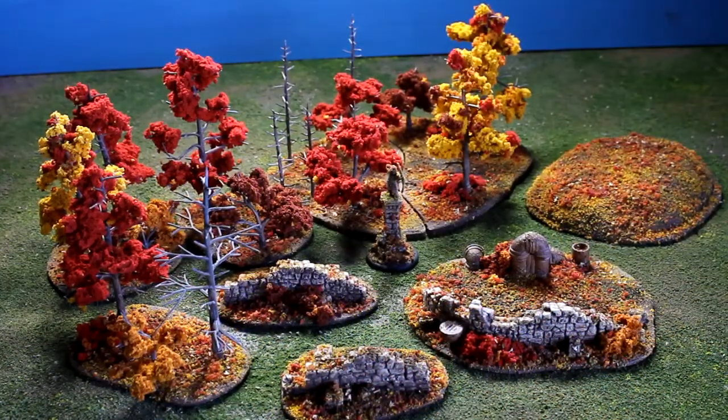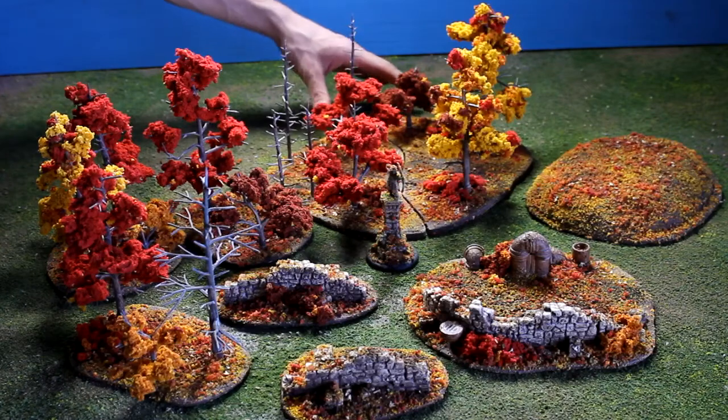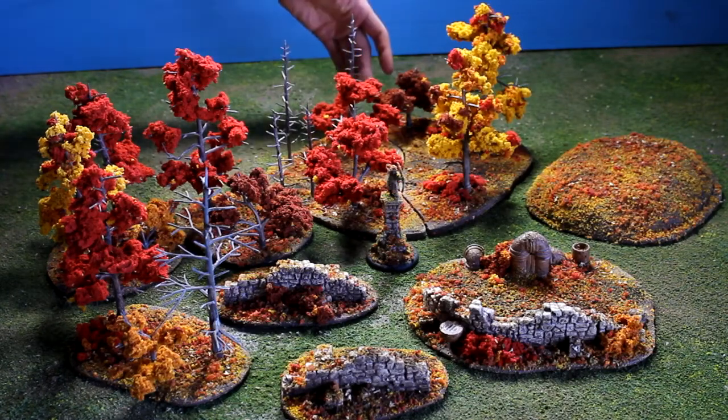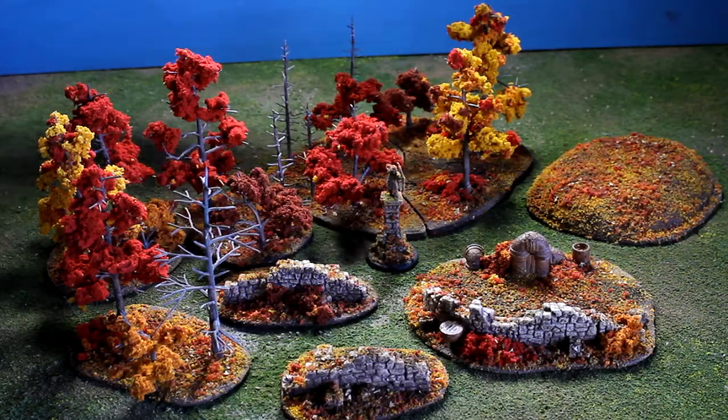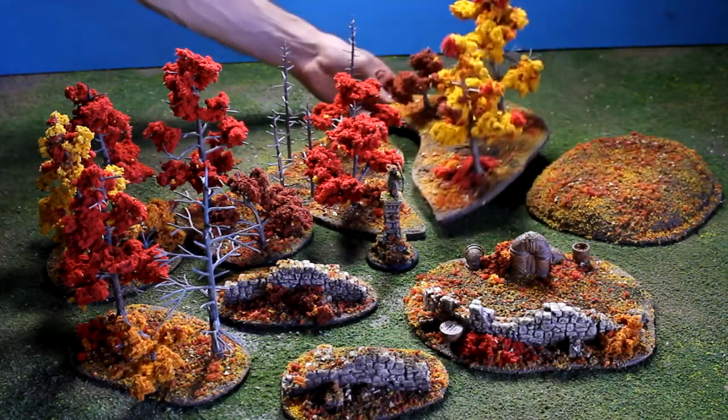Hi everyone, welcome to another Green Leaf Terrain showcase. I have a set of autumn terrain for a client. We have two sets of forests — there's a large open forest stand that has been requested to be split in half so it can still connect together. You can see that it splits in half.